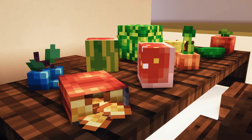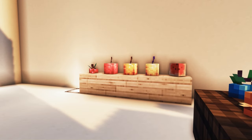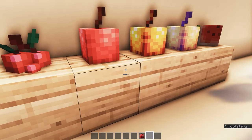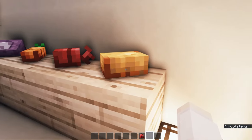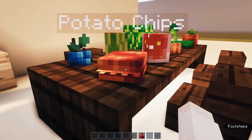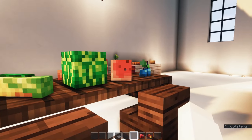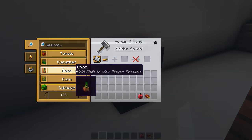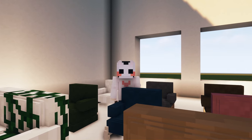The next pack is called Fruitiger — a CIT pack that replaces models of fruits and vegetables and adds multiple different models for golden carrot, melon, and baked potatoes, without requiring OptiFine. It changes models for sweet berries, apple, golden apple, enchanted golden apple, melon, carrot, beetroot, and potatoes. It also adds extra models like tomato, cucumber, onion, golden melon, potato chips, blueberries, cabbage, and corn. To use it, grab a carrot, go to an anvil, and rename it — for example, type 'onion' to get an onion model.